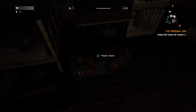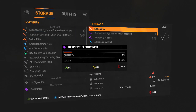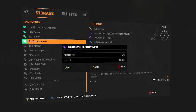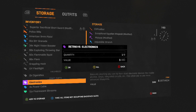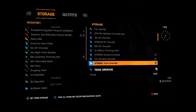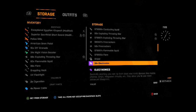So we're going to use electronics as the example. Place all of your electronics into storage. Then place one of the electronics into the inventory section. Now move the cursor so the electronics in the storage are highlighted, and then press Select and Back at the same time — that's A and B on Xbox One, or X and O (Circle) on PS4.